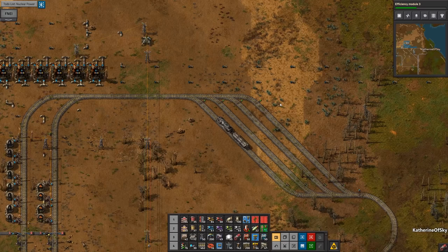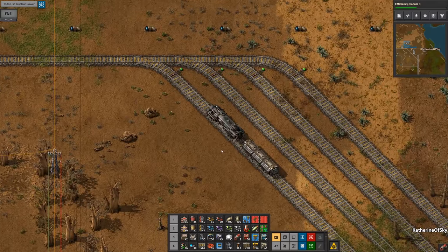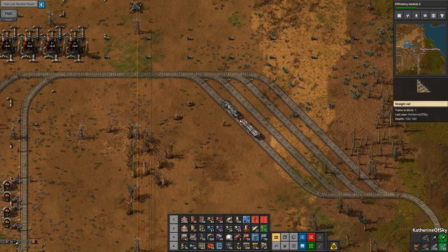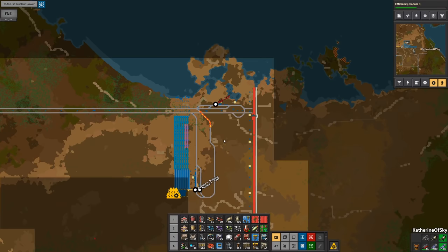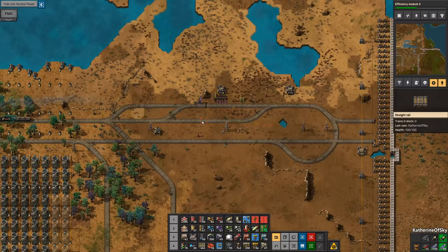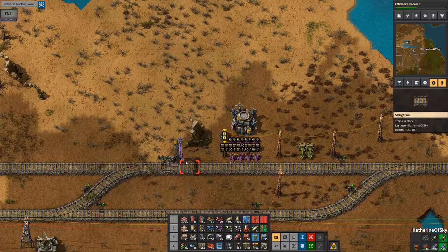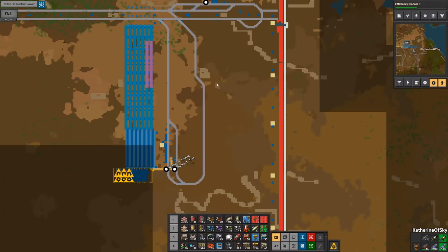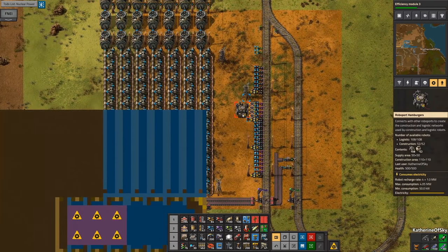Greetings and welcome back to Factorio. I'm Catherine of Skye and we are in our brand new little train here that is going to get the fuel stuff made for our nuclear reactors. Now there are a couple of things I want to do before then. Here is our wall station in action — you can see it's red, meaning it is stopped. You can see the little blinking red lights, meaning that station is not requesting the train to come over. I do want to add a radar over here.